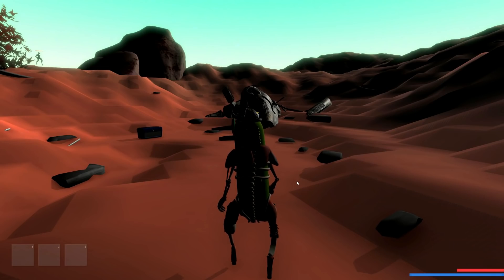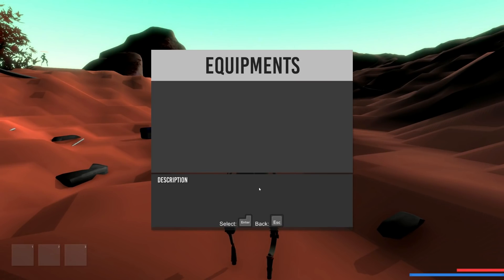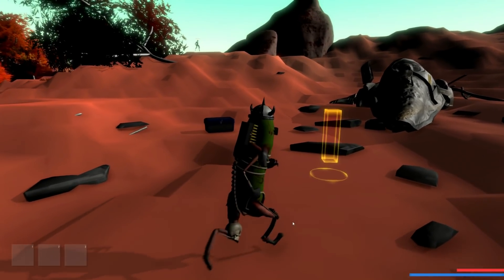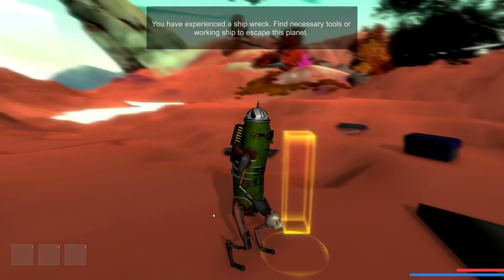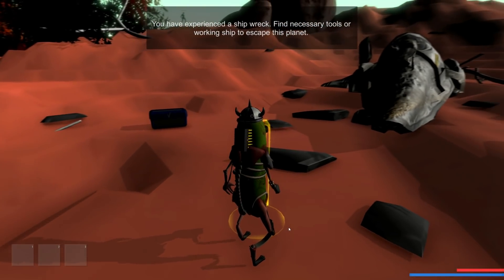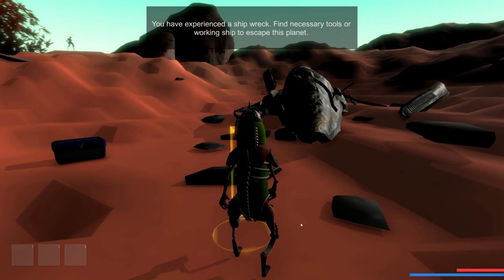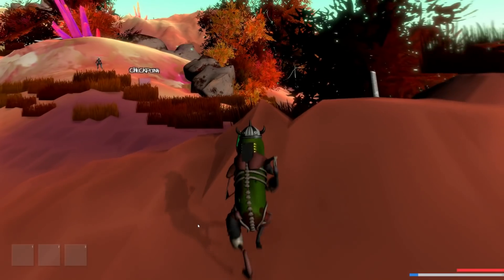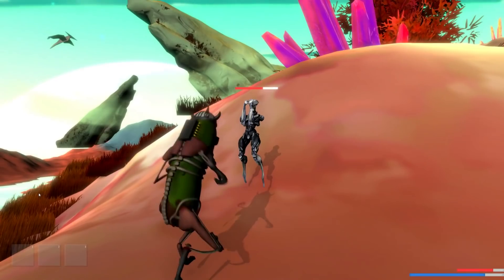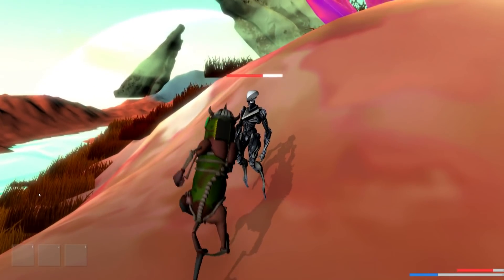We're in the desert. Do we still have our equipment from last time? Nope — we got nothing. Our health's full. We got ourselves a little oblong message: 'You've experienced a shipwreck. Find necessary tools or a working ship to escape.' Well, that's new. What was the context for this? This game is shit, by the way. This is the stupidest goddamn thing — look at what I'm dealing with! What even is this? Video games, how have you allowed this to happen?